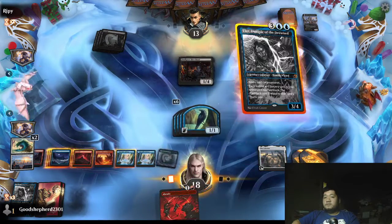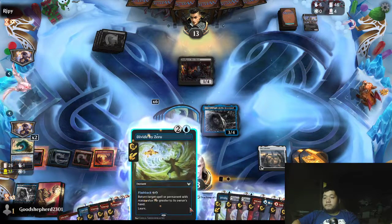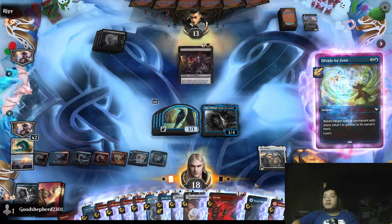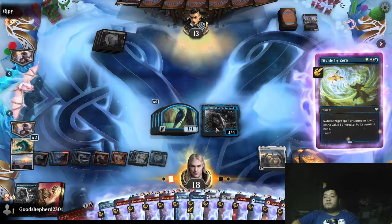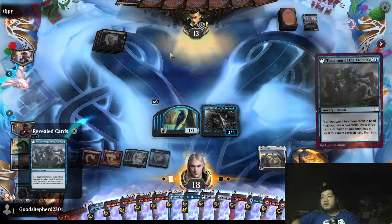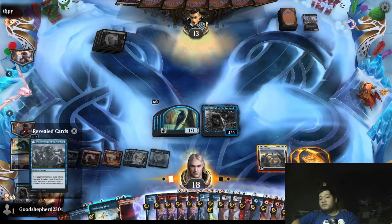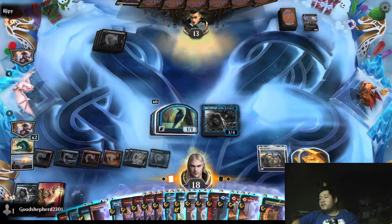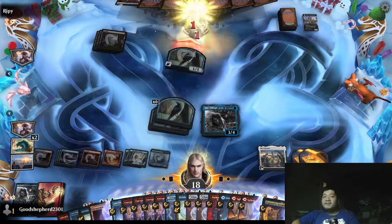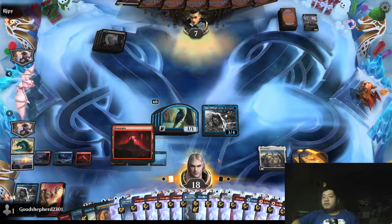So Hall of Storm Giants, play the land. Divide by Zero the Skullport Merchant. Let's grab our own Teaching. Start to navigate here — we will cast Teaching of the Archaics, draw us more cards. So many things — we played the land already, so we'll swing. Yeah, too many turns. And we're gonna call it now.